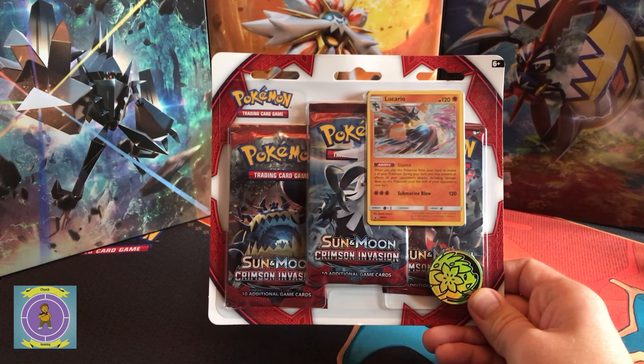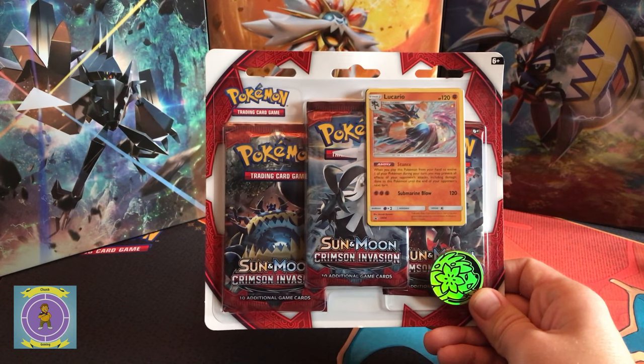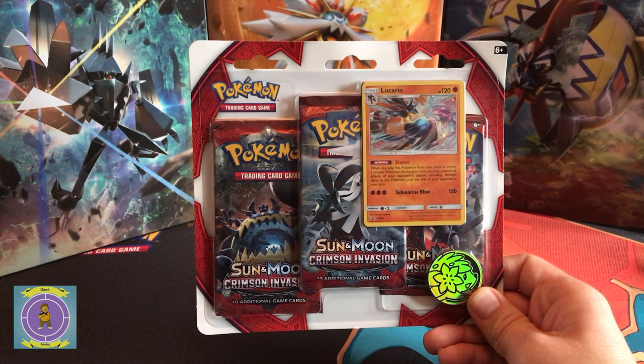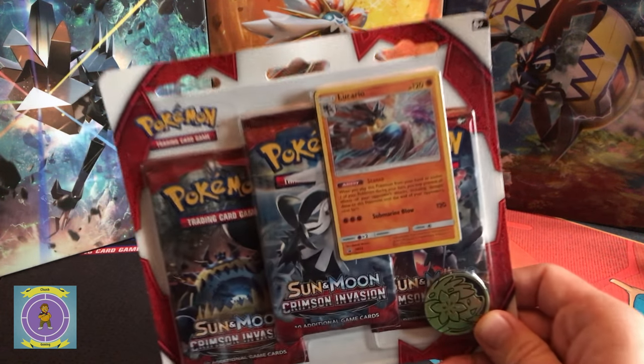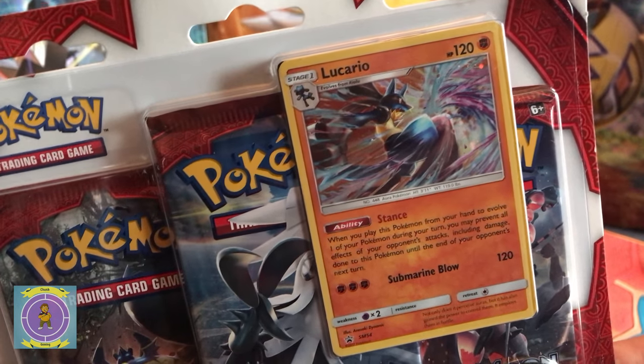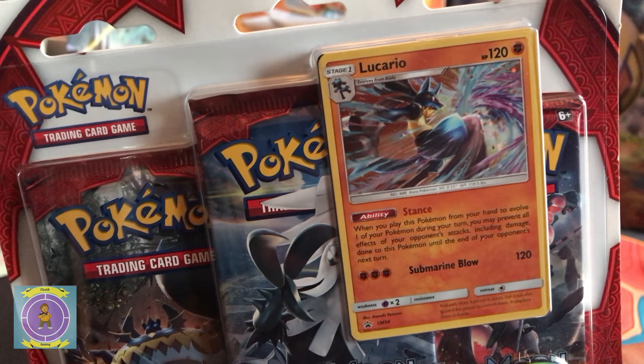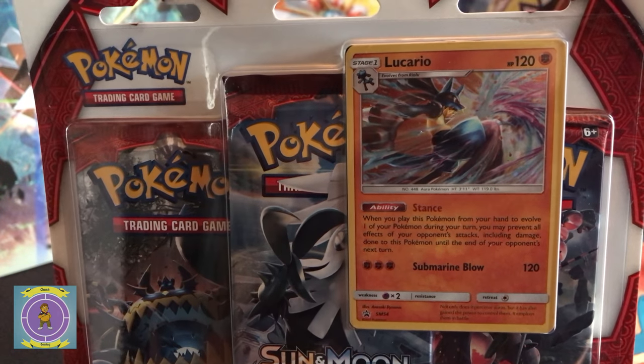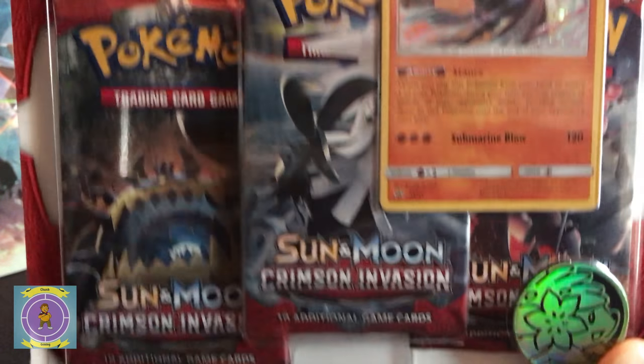Hello everyone and welcome to another Pokemon chunk gaming video. This is the second blister pack in the series — it's the Delirious Lucario promo. He is looking cool, and yeah, it's a three blister pack so let's go open it and have a look at what we're gonna get today.